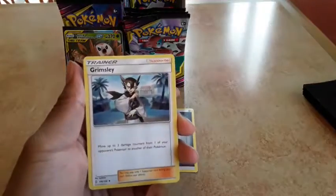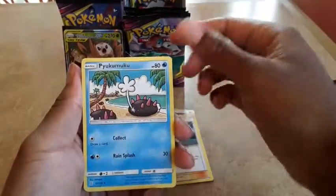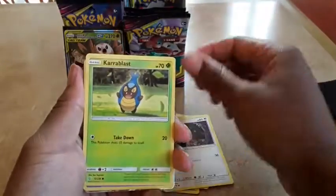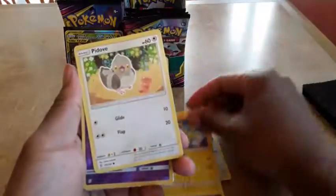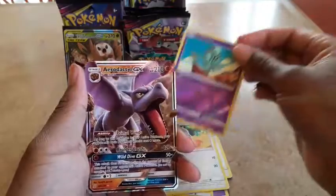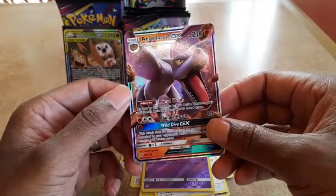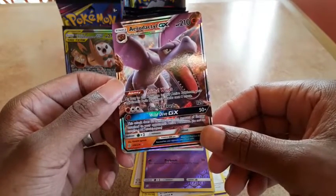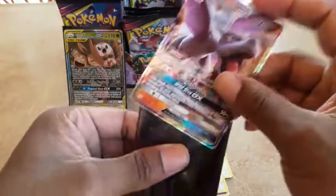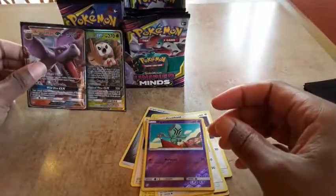We got steel energy, Mimikyu, Archen, Hoothoot, Prayer Blast, Pumpkaboo, Pikachu, Pidgey, Elgyem, and Aerodactyl GX. They're putting fossils into this now. Its ability: as long as this Pokémon is active, your opponent's basic Pokémon attacks cost one more. 120 damage and Wild Dice — basically Tapu Koko's GX attack. Really nice. I feel like Lucario combined with this would make a really good deck. I want to test it if I pull more. That's GX number two.